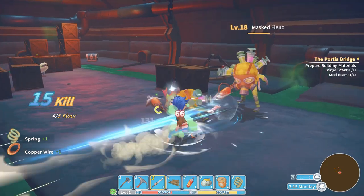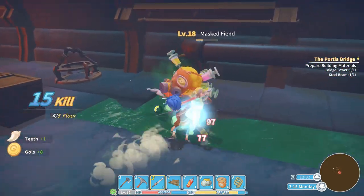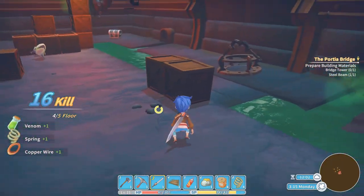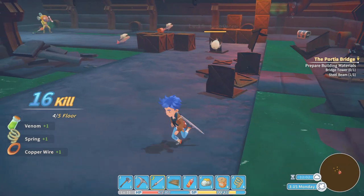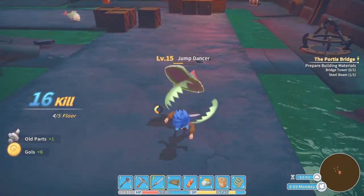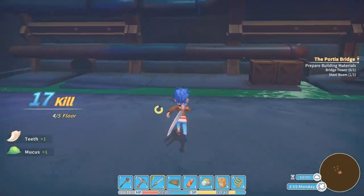As you can see I try to take down two enemies at the same time using the sword. You can try to position your enemies and take them down even faster. You can also try to lure one back like I'm doing here — take that one down, jump a little back when he gets close to his friends, and then kill the next one.